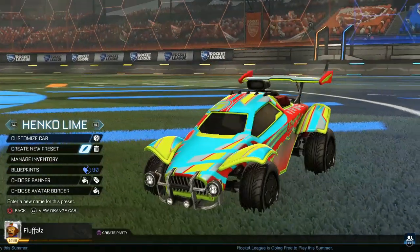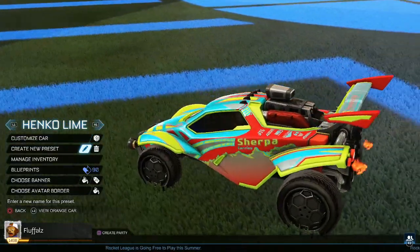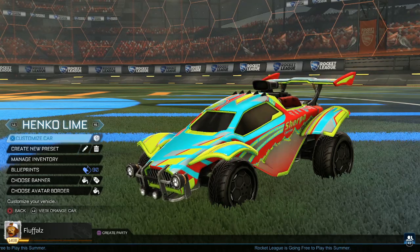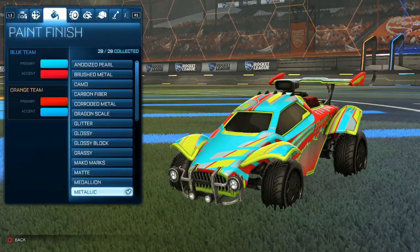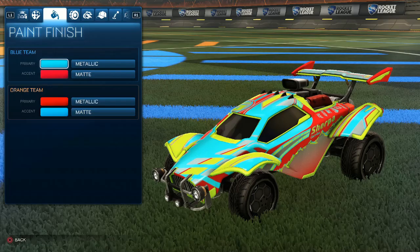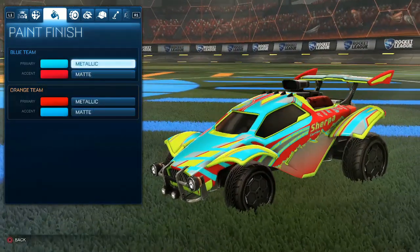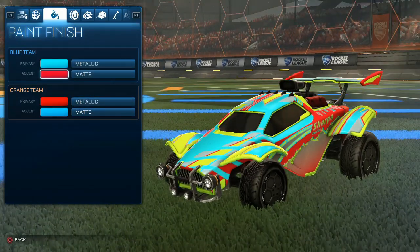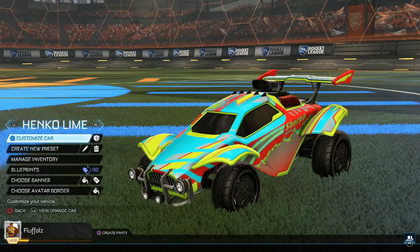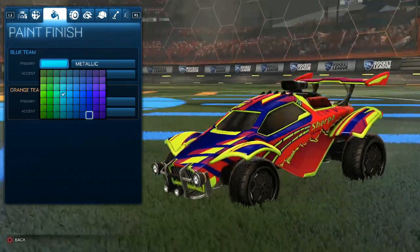Speaking of Hendkovic, this next design is one of his presets: a Lime Octane with a Lime Dune Racer, with Sky Blue and Red — a palette swap just like the last design. He uses Metallic for the primary and Matte for the secondary, which gives a nice sparkly effect without being as shiny as Anodized Pearl. It's a color combination I hadn't seen before and I find it really interesting — the car looks really cool.